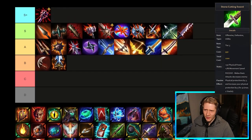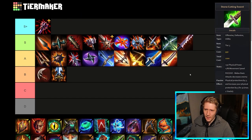Stonecutting Sword seems to be missing from this list so I'll just talk about it — I'm not going to be able to put it on the tier list because it's missing from the template someone else made. Stonecutting's decent but I'll probably put it in like B-tier — it's not really that great of an item right now.